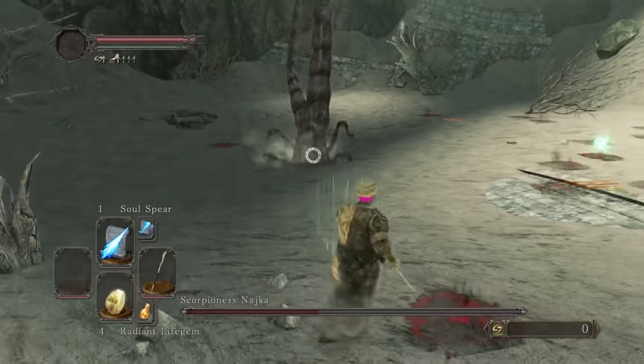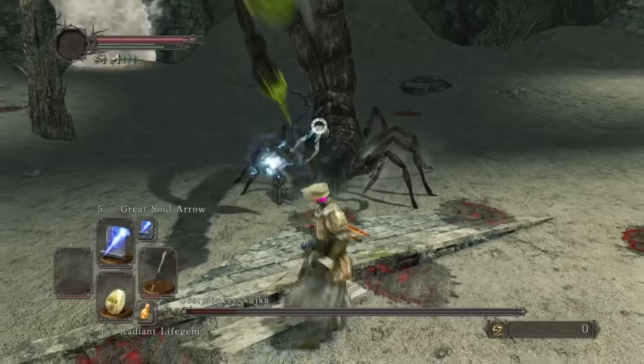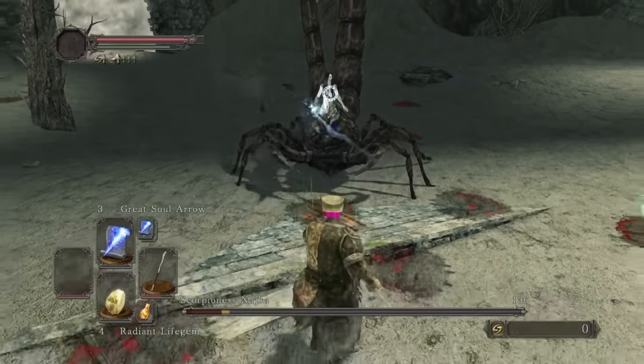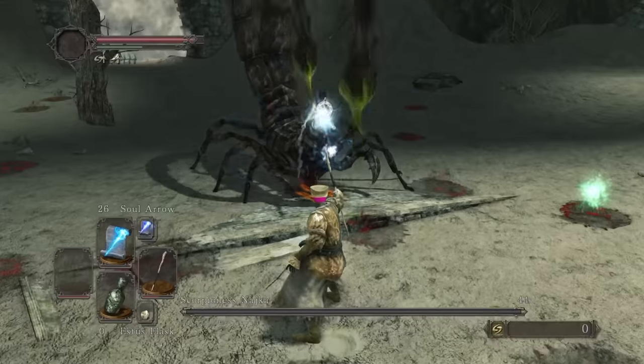So, Scorpioness Najka. This boss has much more health than the previous ones and resists magic, so the fight took a long time. We blast her with our spells, and she fires off some magic of her own, but with enough patience and casting, she goes down too.